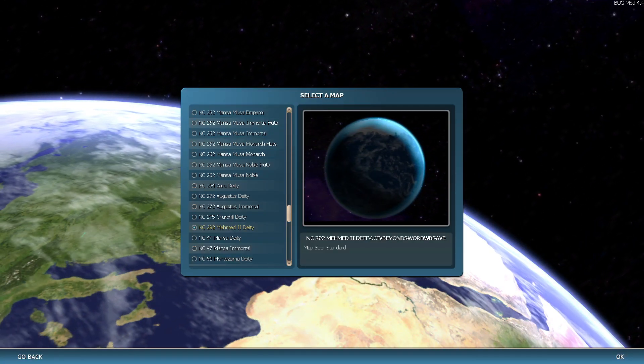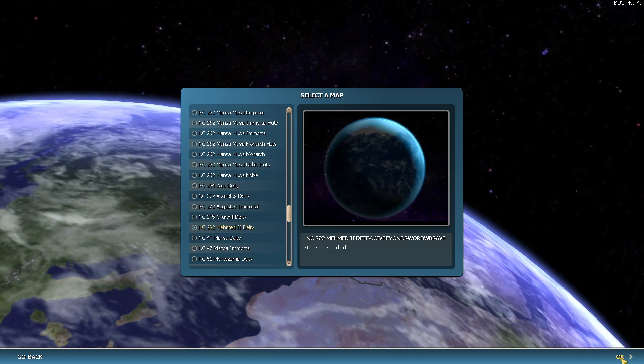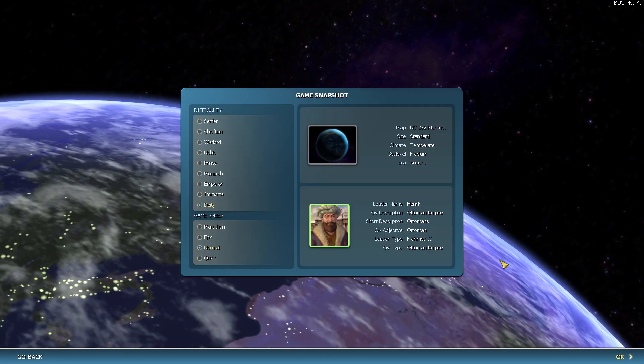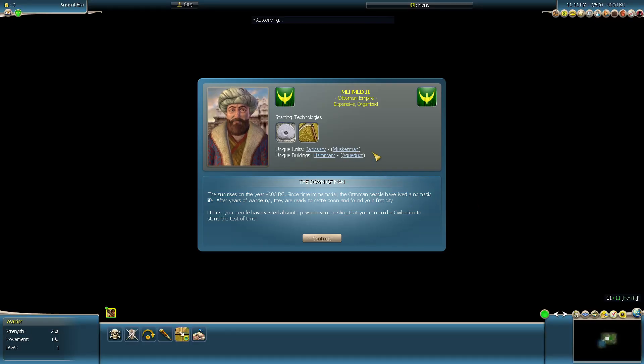Hey and welcome to my next game. We're going to be doing Nobles Club 282, the latest Nobles Club game. It's been recommended for me to try this, so we're going to do it on Diety difficulty, Noble speed. I think it was a fractal map — not sure if it's isolation or not, but it might be something we want to be careful of. We're playing as Mahmud II, Expansive and Organized. Nice early game Expansive trait, and Organized helps you in the later game with those cheap courthouses, factories, and civic upkeep reduction. Pretty good combination, definitely above average and good synergy.